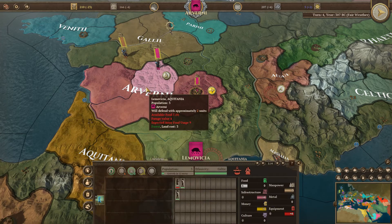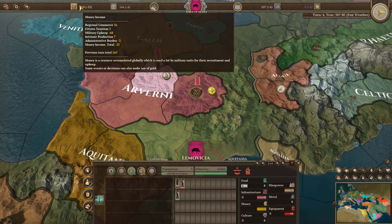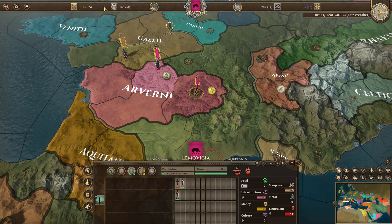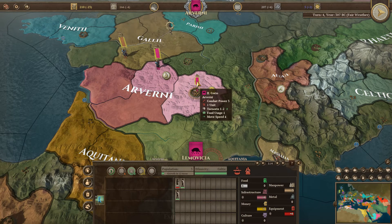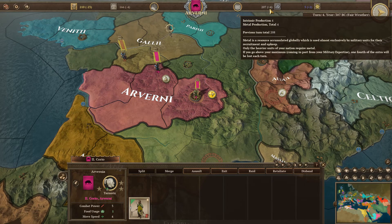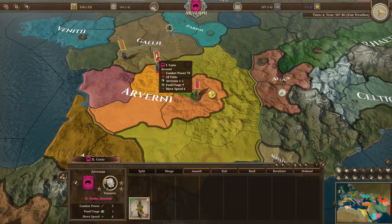We have a Flax Field building here, but it's going to take nine full turns. We're bleeding money — we're only about eight or nine turns from running out. You can take loans but you don't want to start doing that, so we'll need to find more money. We're down a little manpower but we did just build a new unit in our home region. Metals are okay at plus four. Our legacy is also building up.